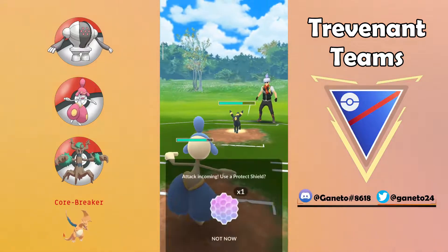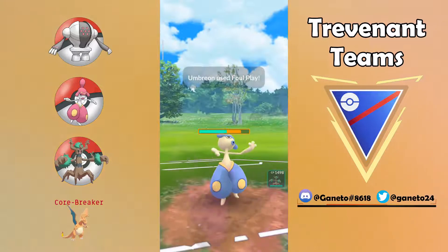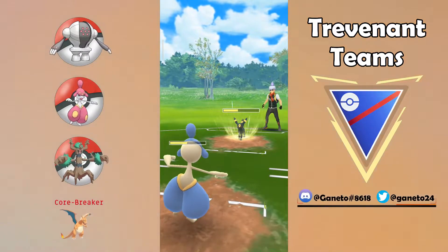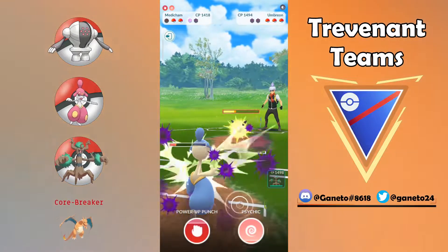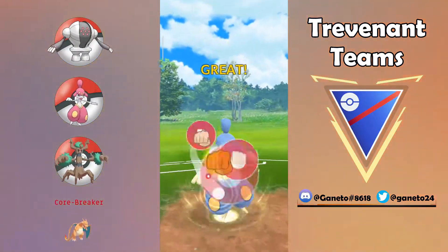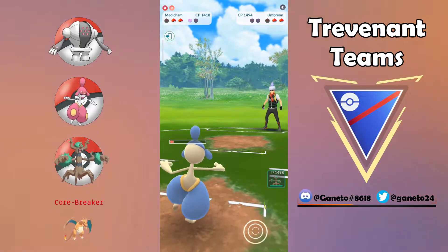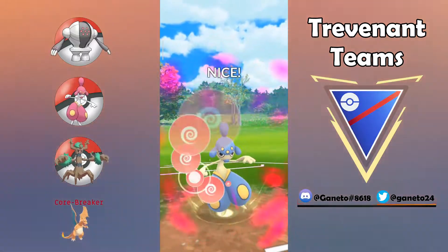Charizard can beat down that Registeel with Blast Burn, it can easily beat down Trevenant, and of course has a great matchup against Medicham — but it's all depending on shield scenarios so I would not be that much worried. This line of three has almost no weakness at all. The second weakness it might have is another Trevenant, because your only answer is gonna be the mirror — Registeel still has a soft loss against the opponent's Trevenant.